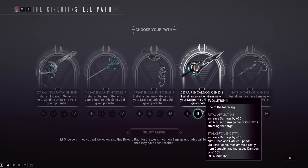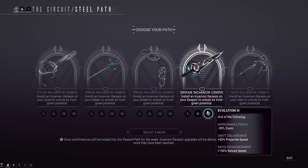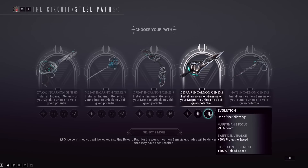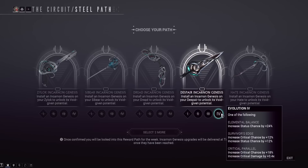I'd take Condition Overload over the conditional option. For tier three utility on Despair, you've got 50% reload speed, 50% projectile speed, or minus 30% zoom. Reload speed could be nice — the Despair reloads a lot and it would also help you switch to incarnon mode faster.